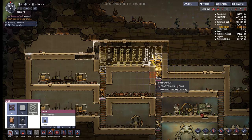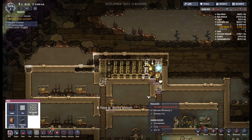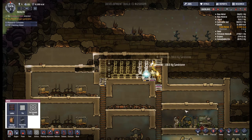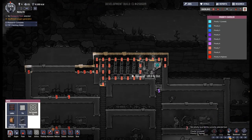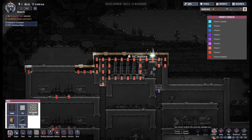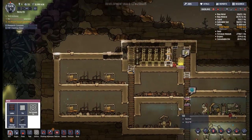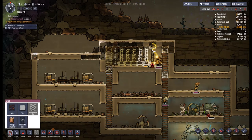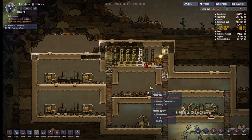The whole priority system is a little bit messed up anyway. Everything you put down comes in on a five - what's the point of four to one? The thing that you just put down wants to be the lowest priority, and then you have the opportunity of making it more important. Sort it out!